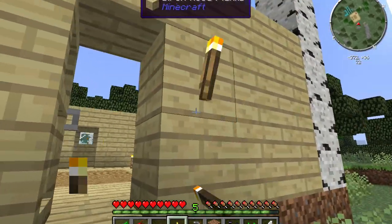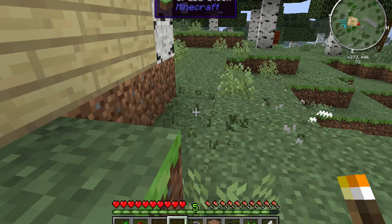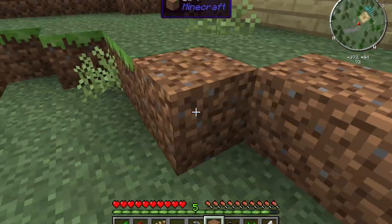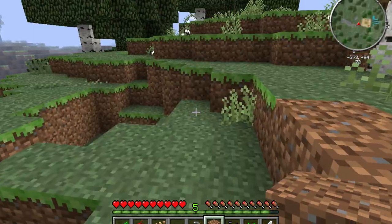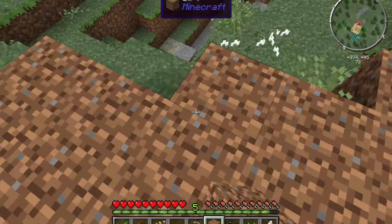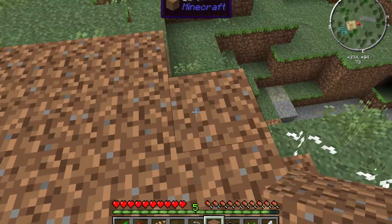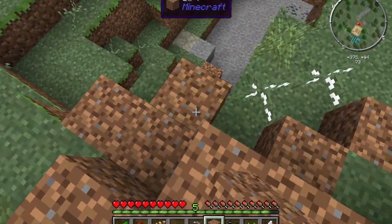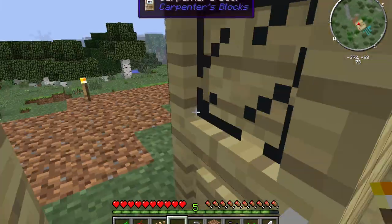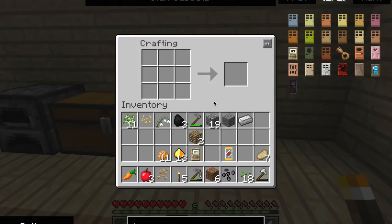Light up the front of the house. Do I have dirt? Yes — let's make a little grass area out here to make it look somewhat nice. Curb appeal on houses, that's how you're gonna sell a house. Let's throw a torch out here.